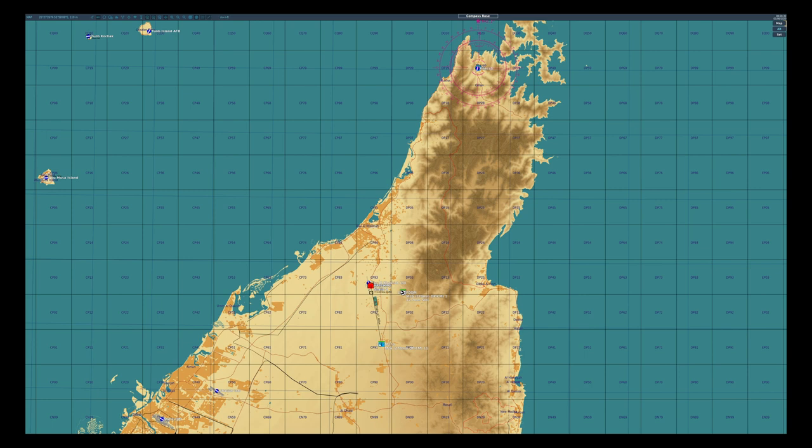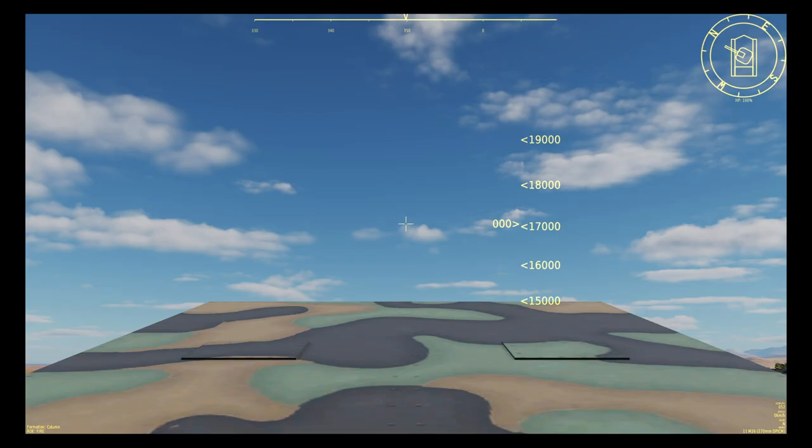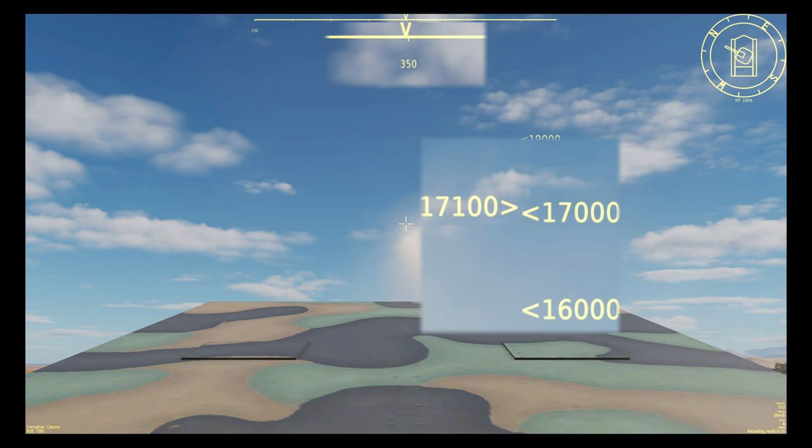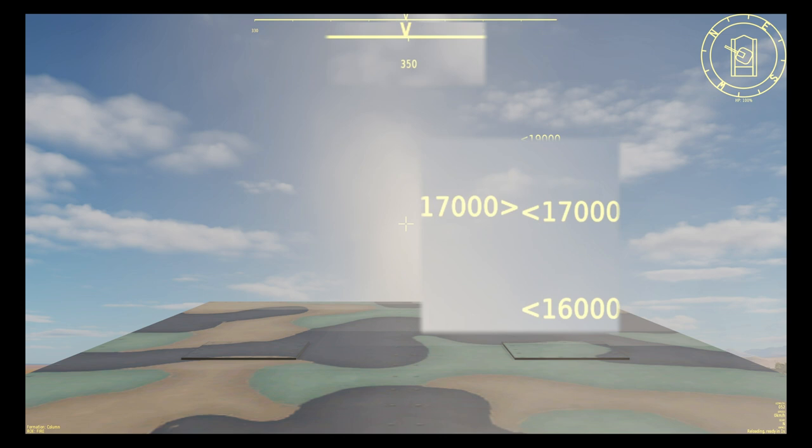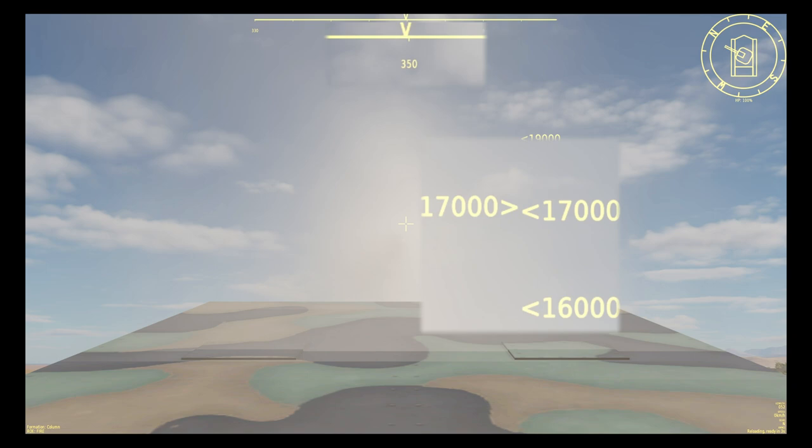So let's jump back into the M270 and fire for effect. Now you probably can't tell, but I'm literally just moving the cursor a tiny amount after each launch — literally one pixel at a time. That's six rounds away — let's see how we do.